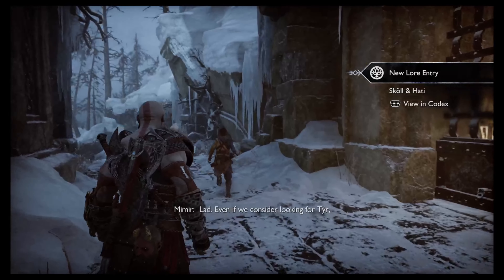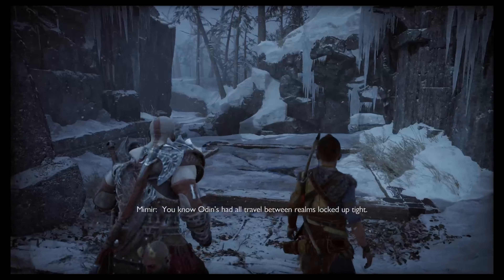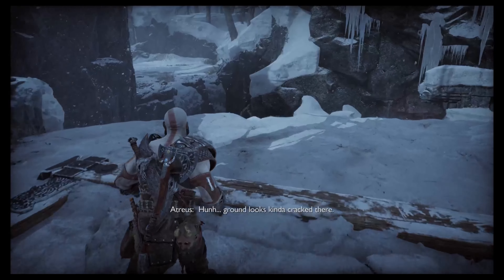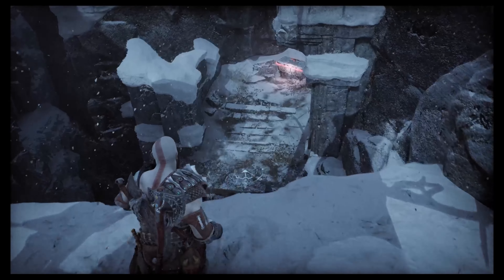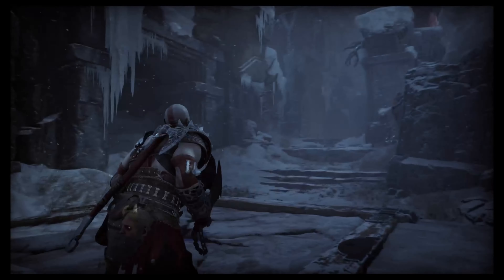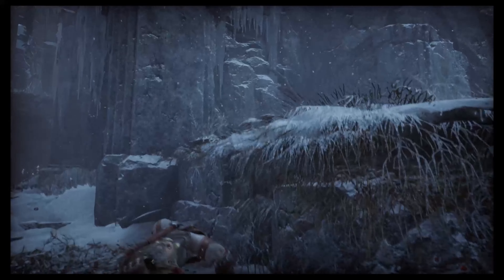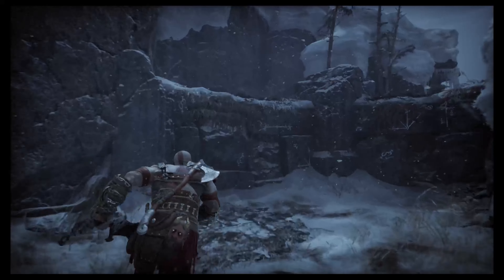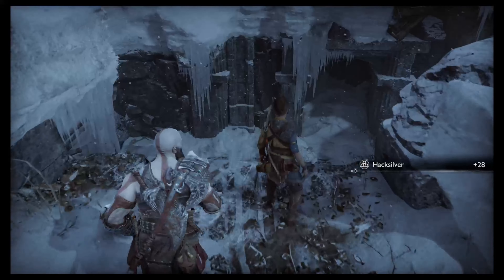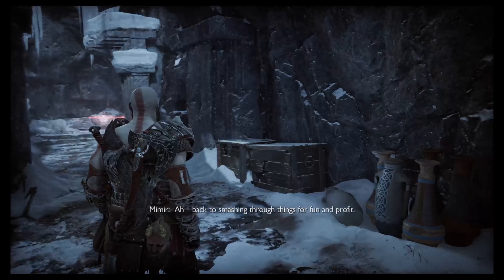Home. This way. Lad, even if we consider looking for Tyr, how do you have us getting to Svartalfheim? You know Odin's had all travel between realms locked up tight. Sindri said he had an idea or two about that. Sindri is full of ideas. Ground looks kinda cracked there. There's a shortcut this way. What's under there? Back to smashing through things for fun and profit. Lovely.